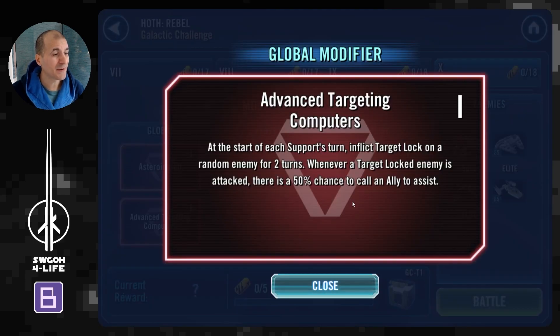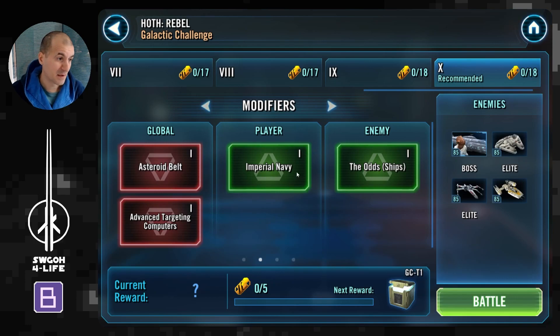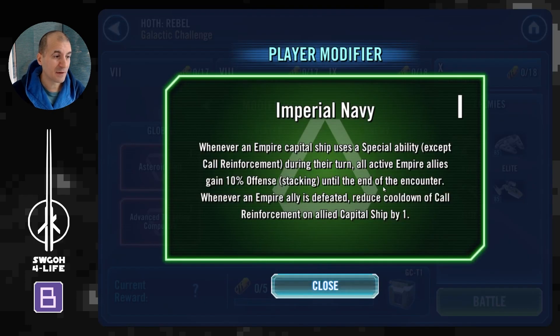Moving on, we've got advanced targeting computers: at the start of each support's turn, inflict target lock, and whenever a target locked enemy attacks you have some chance to call somebody for an assist. This assist will come in handy when it comes to defeats. In terms of the modifier, Imperial Navy is not all that great — you get some stacking offense and things like that, but nothing too crazy.